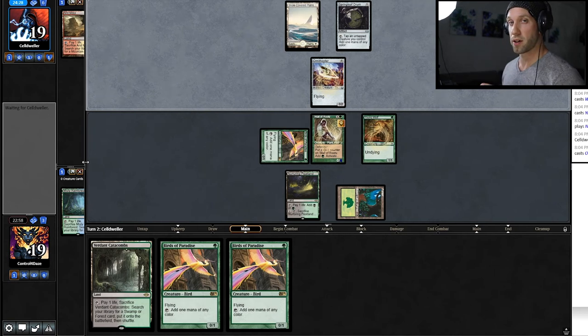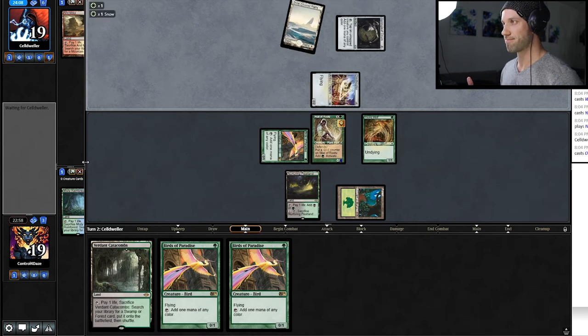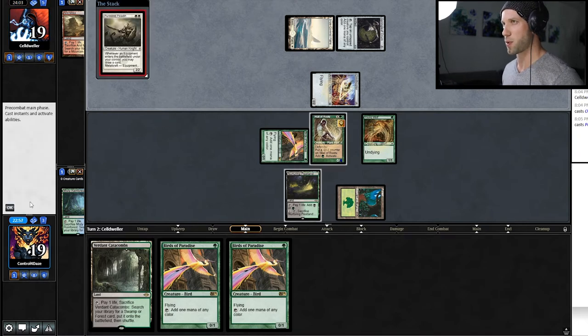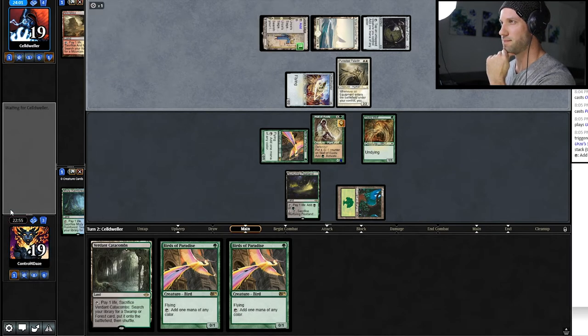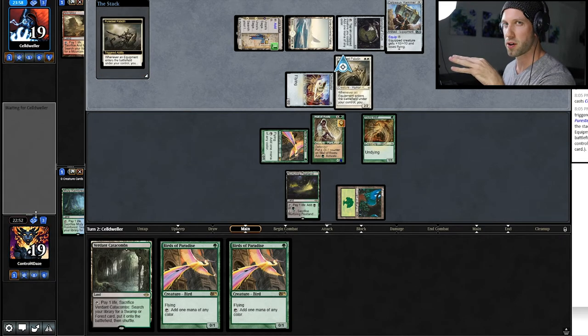In the chat today in our Discord group, one of the big topics of discussion was whether or not Wall of Roots is better than Prosperous Innkeeper. This would be an instance where Prosperous Innkeeper would not be as good as Wall of Roots from a mana sense. I'm not convinced that it's as good or better than Wall of Roots, because Wall of Roots has so much utility in this deck — it's so versatile.